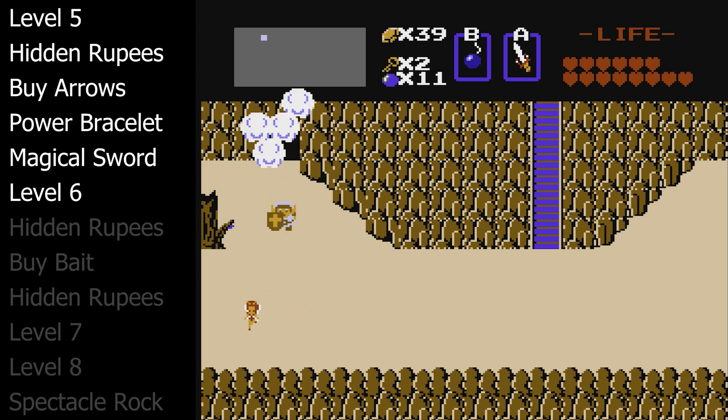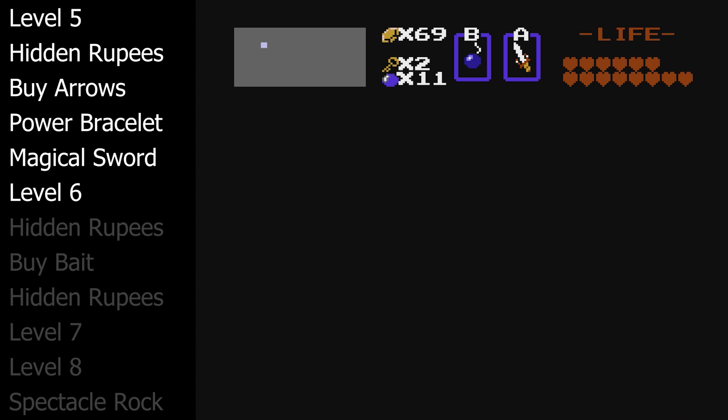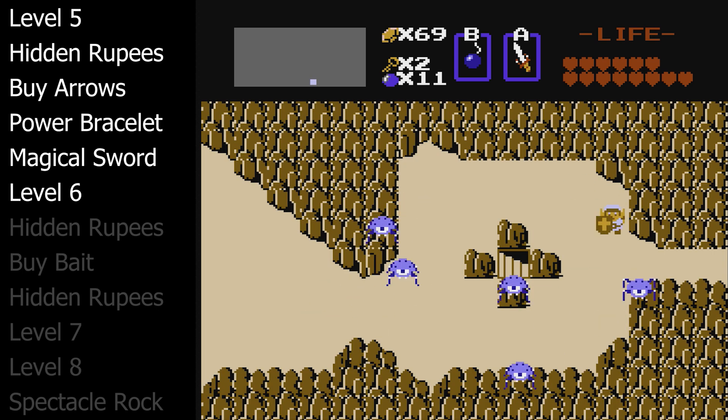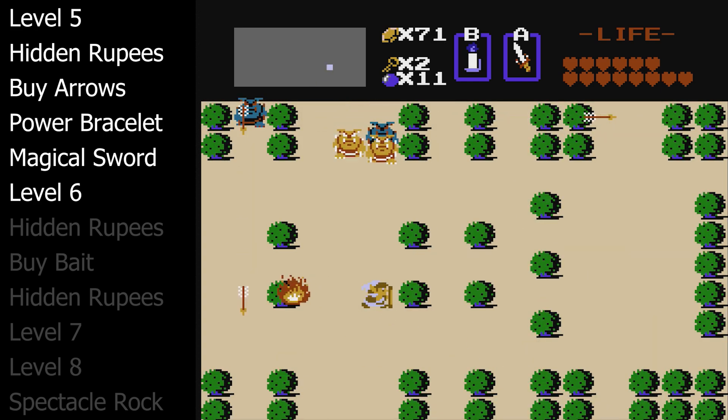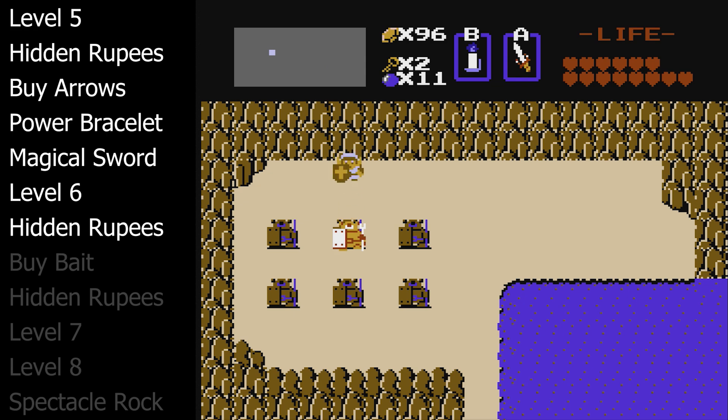Quickly we're going to get the one hidden rupee room on death mountain before coming back and using the fast travel. You access the fast travel by moving this giant boulder, which you can only do with the power bracelet. Take the middle staircase — it'll teleport us back to the starting area of the game because I missed one rupee shop on the eastern side of Hyrule. Then go back to the blue ring shop and buy the bait.